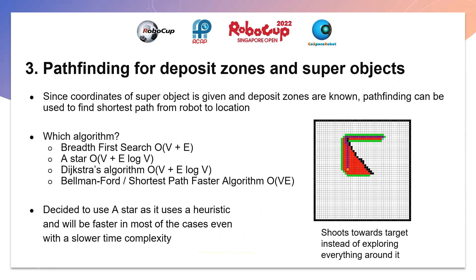Since coordinates are given for super objects and avoidable zones can be figured out, pathfinding can find the shortest path between the robot and target using the 2D array. We considered breadth-first search, A*, Dijkstra, and Bellman-Ford. We decided on A* as it uses a heuristic — the distance from the robot to the target — so it gravitates towards the target more efficiently and is faster than other algorithms in most cases. A* shoots towards the target and does not search unnecessary spots, avoiding wasted time.